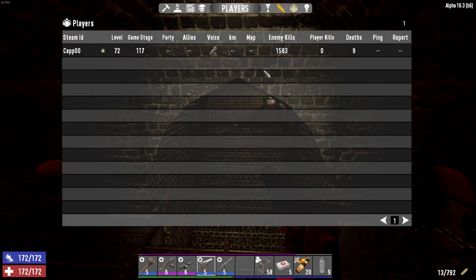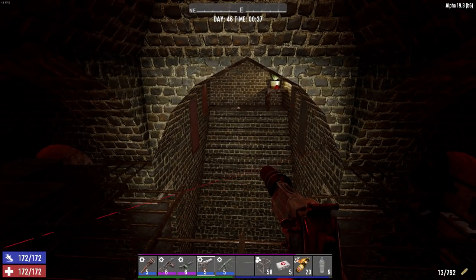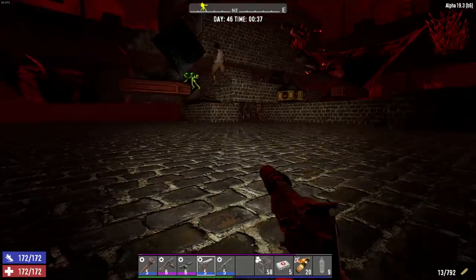Where are we at here? About 1,500 kills. Game stage 117, so yeah, we're not going to get any demos. But we could definitely get irradiated — we saw a couple of them up there anyway. Let me go up there and see where they are.